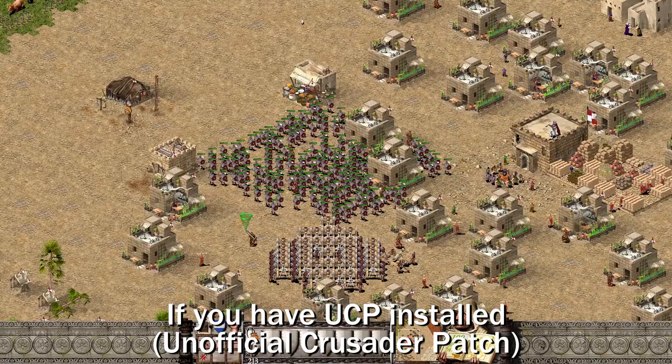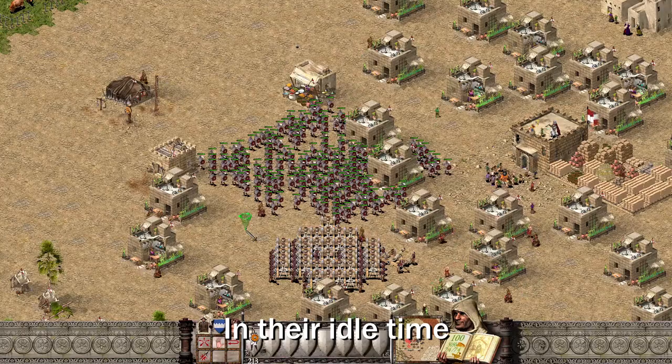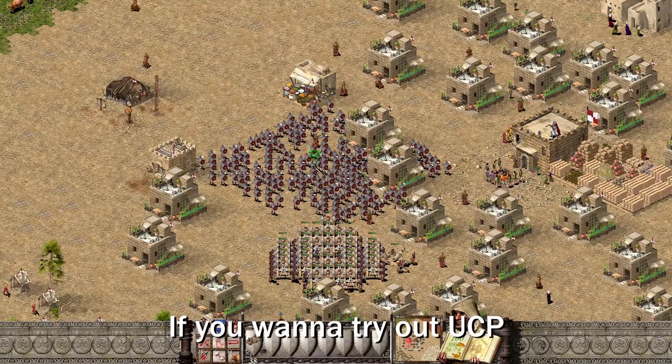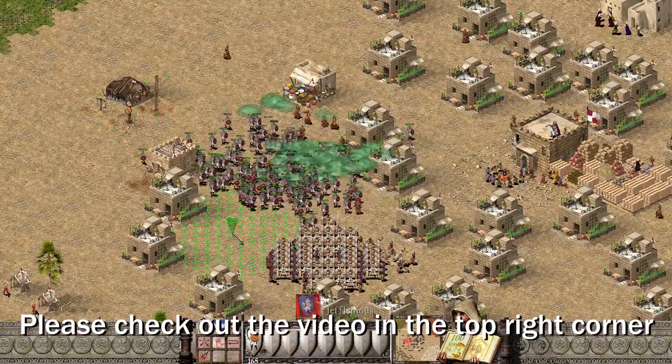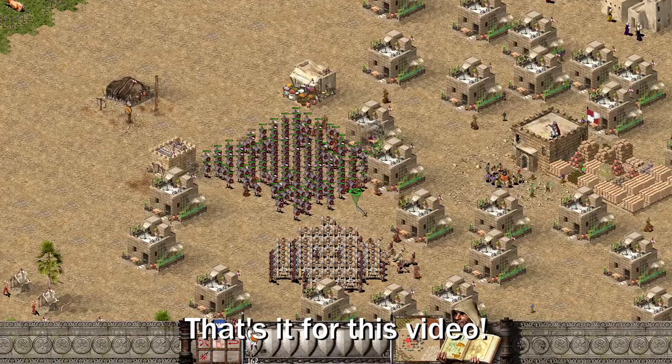While we're at it, if you have UCP installed, apothecaries would start healing your units in their idle time, making them a lot more useful than usual. If you want to try out UCP, please check out the video in the top right corner. That's it for this video.